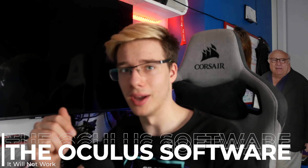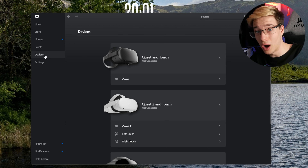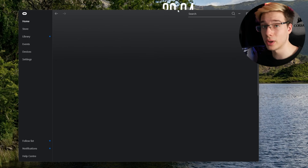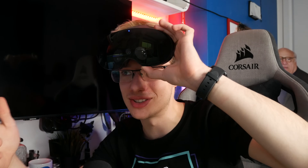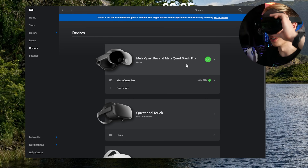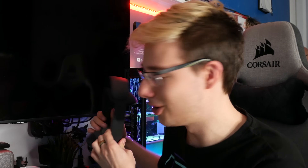Everything seems to be working correctly, but let me show you something. If you've ever tried to run PC VR under minimum requirements, you would know that if you launch the Oculus software, it will not let you do that. You cannot connect an Oculus Rift or Quest headset to a computer under minimum requirements — it gives you a straight-up error. I connected the Quest Pro through Air Link and it seems like it might want to turn on, but nothing is showing up inside the headset. Just like last time, the Oculus software is where our problems begin.